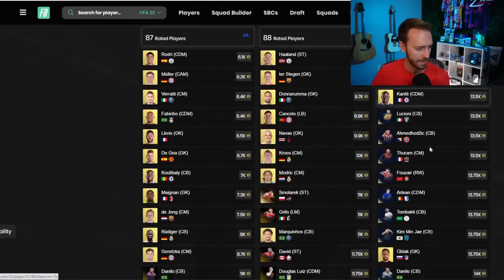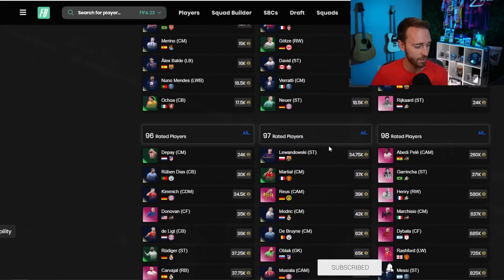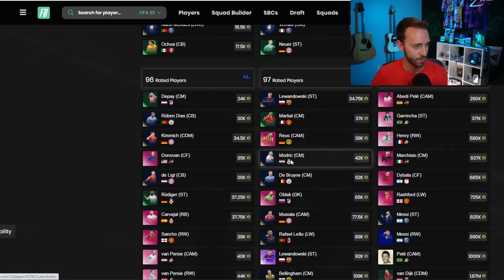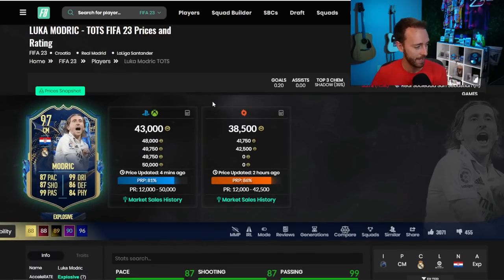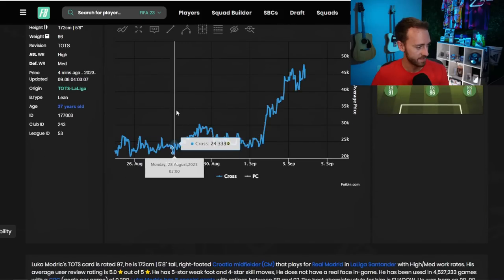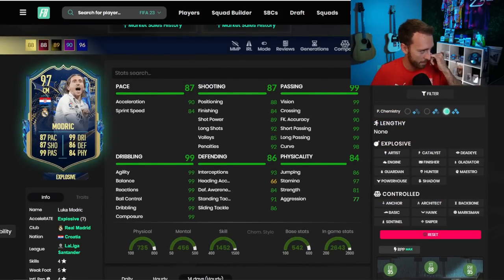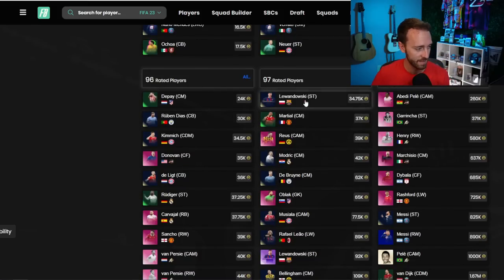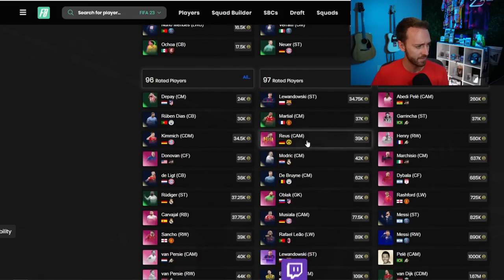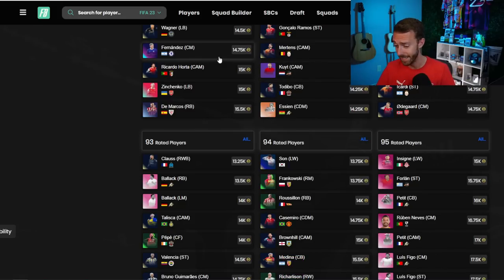The higher rated stuff is actually moving — that's really interesting with less stuff in packs. Modric has exploded — remember he was like 23,000 coins, he's 40,000 coins now. 97 Martial at 37K. Some of the tops here has actually moved up in price. If you guys have any of that or invested in any of that, that's kind of the state of this game.